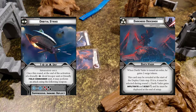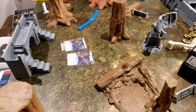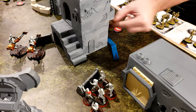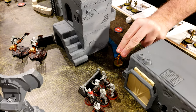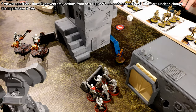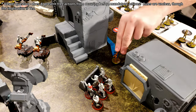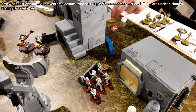Turn four — Darkness Descends versus Orbital Strike. The BX droids tap their Tactical, AI move, then move again to charge. They don't have an order so the AI move is the first action. Tapping Tactical is a free action while performing a move to gain Tactical One. Eight attack dice total — one miss rerolled — eight hits.